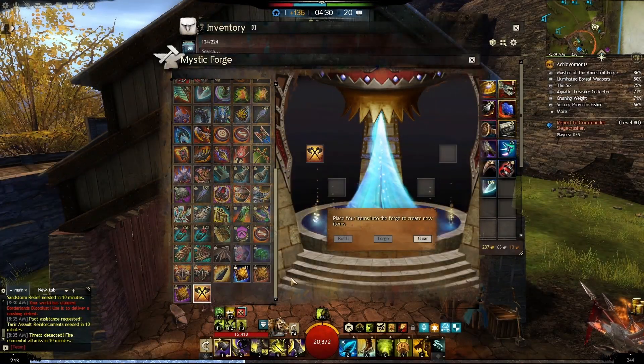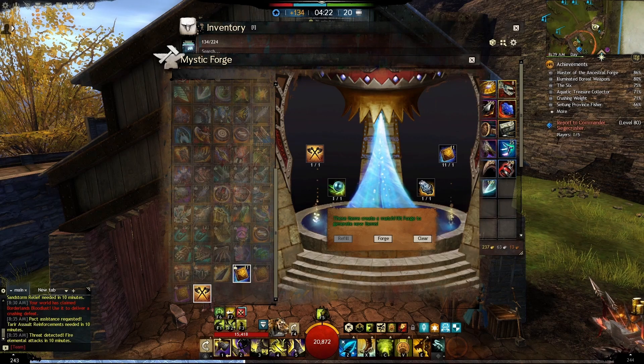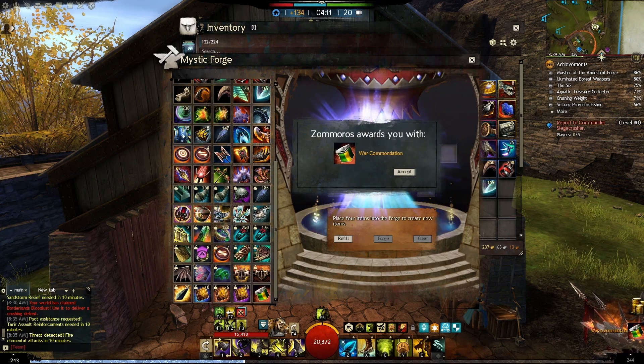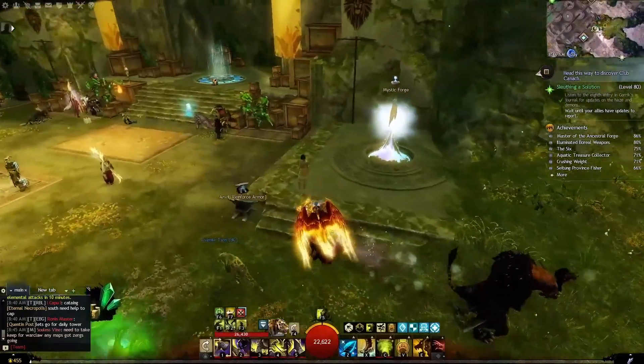Now combine the Gift of Warfare with the Mist Pearl and the Mist-Enhanced Mithril in the Mystic Forge, and add one Emblem of the Conqueror. The latter you'll get when you have captured 100 World versus World objectives — this will happen naturally while farming the necessary currencies, so don't stress too much about it. Combining these four ingredients will create an item called the War Commendation, completing the first small step.